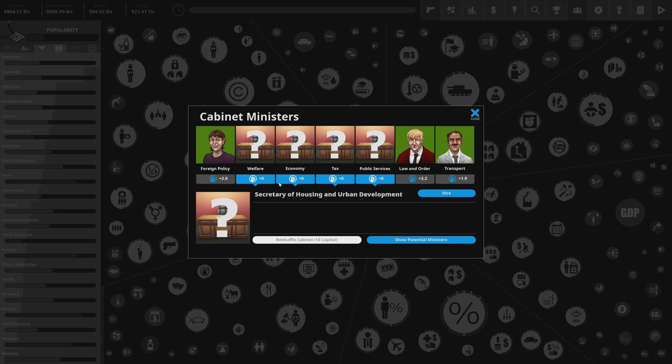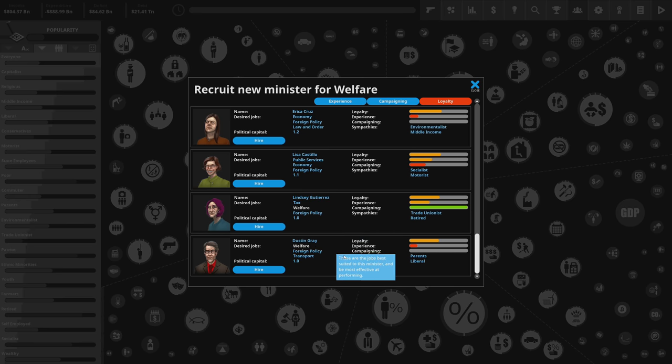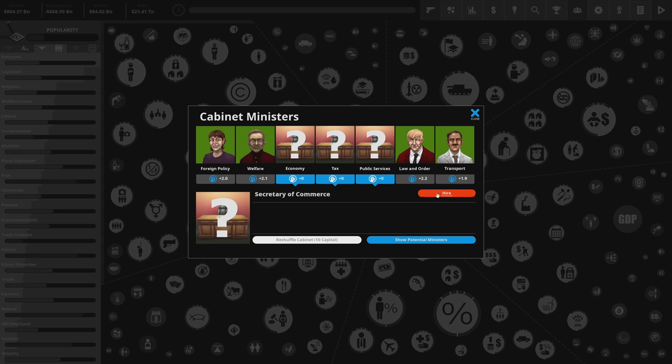We need to fill welfare, economy, tax, and public services positions or we won't get political capital from those sectors. For welfare, Brian Morris wants to be in foreign policy, law and order, and welfare — he aligns with socialists and state employees. I'm going to go with the person who provides 2.1 political capital since that's what I need right now. For economy, I want someone who's really into capitalists.